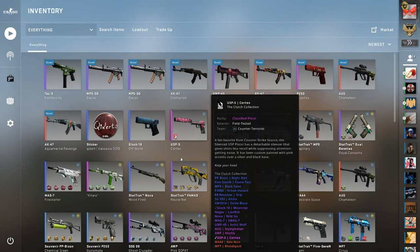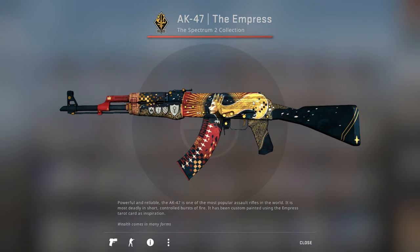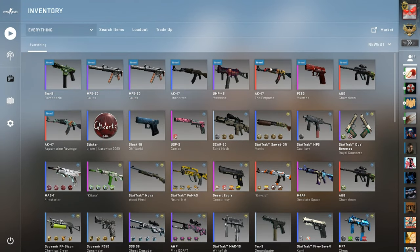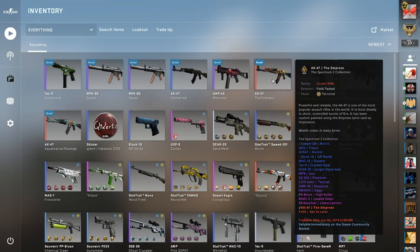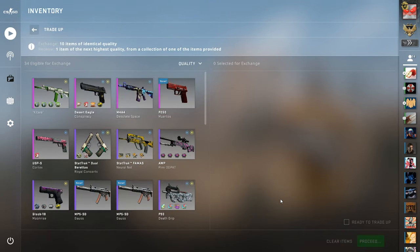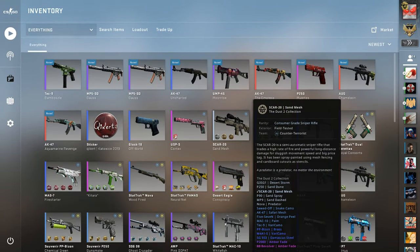The luck gods are not on our side today except for the Empress. It's a nice skin, but I already have my play skin for my AK, so this is just purely to attempt for profit. At least we didn't get 'See You Later' — if we got that it would have been a five dollar skin. Oh, this is factory new actually — this might be worth something. What is it worth? It's probably not worth very much — five sixty-eight. Okay, nice.